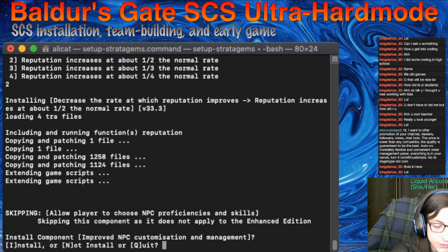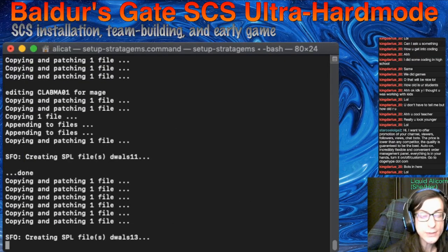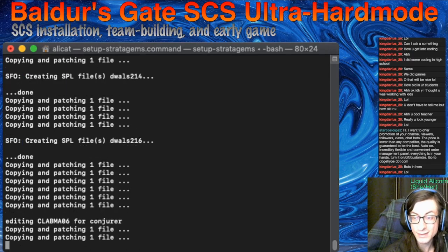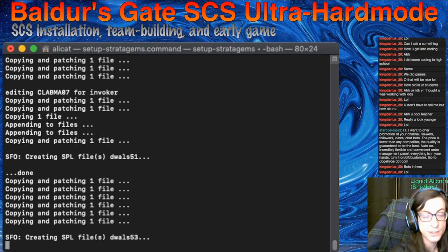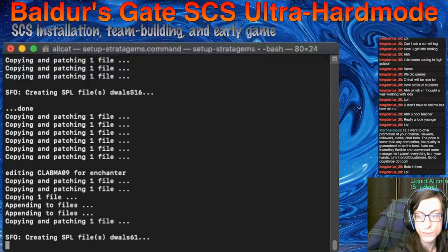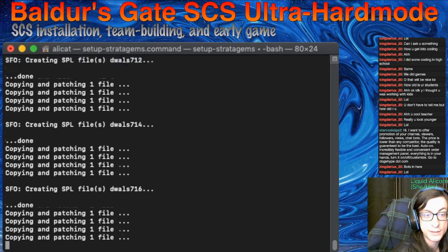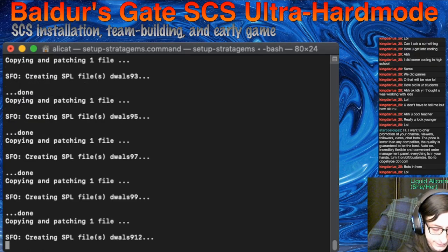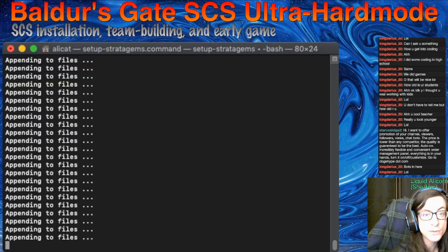Improved NPC customization — there are some arbitrary restrictions on certain characters where you just can't customize them certain ways. Also in the class customization, there were a couple of oversights. This will fix those so that you can actually make characters that you should be able to make at the beginning of the game. It's patching away, adding in all sorts of options.